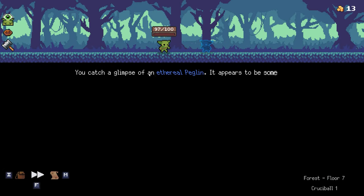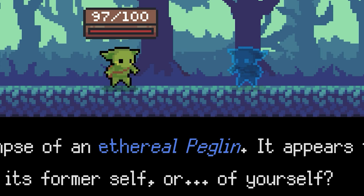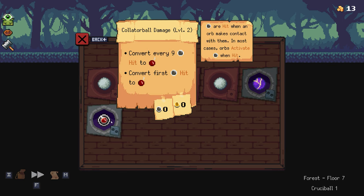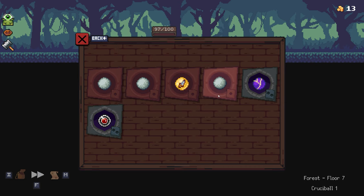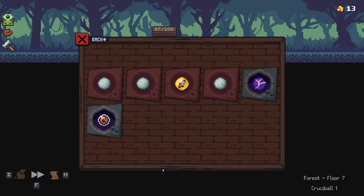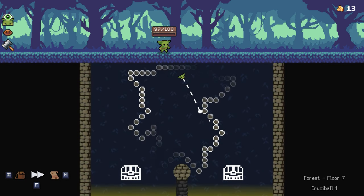Random encounter — you catch a glimpse of an ethereal pegglin, some kind of echo of its former self, or yourself? I approach the echo to upgrade an orb. I'm going to upgrade the lightning orb — I love this lightning orb. The echo imbues you with its remaining power before fading away.